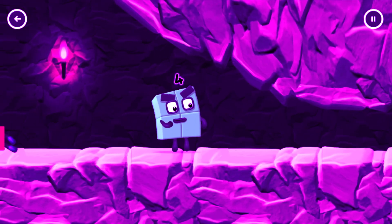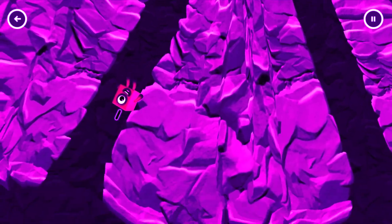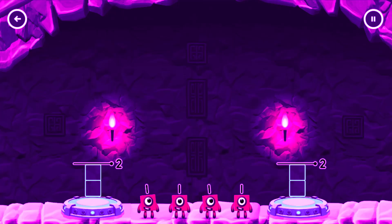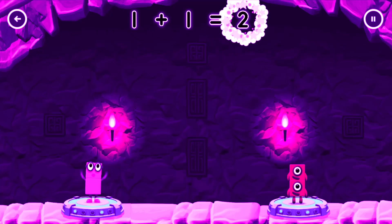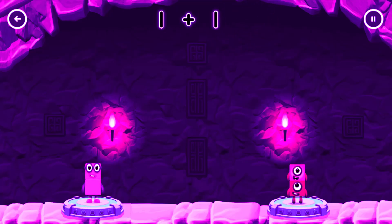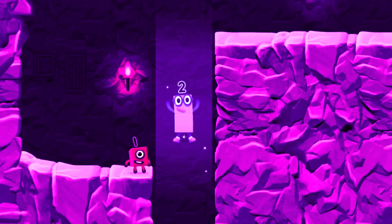I'm not so sure four is going to fit through there! Wee! You made it! Share the number blocks evenly to make two groups of two. 1, 1, 1, 1. You solved it! One plus one equals two. Two equals two. Two. Okay, good job!